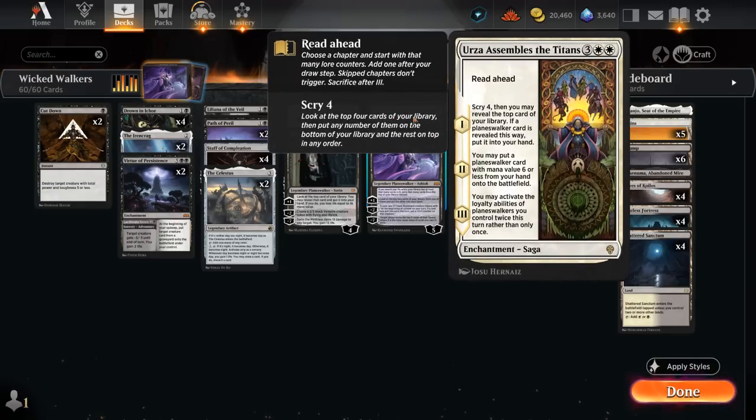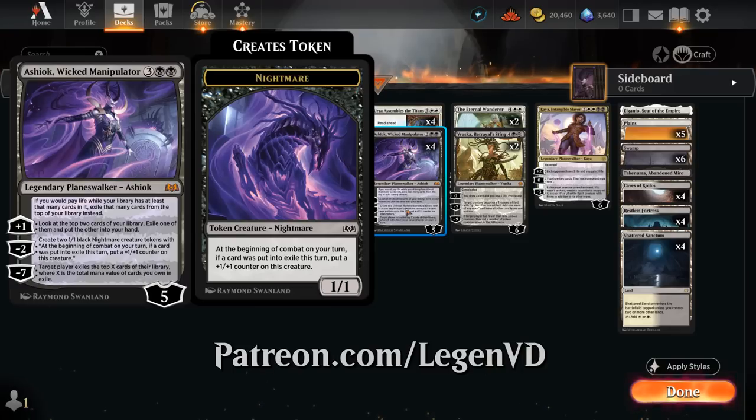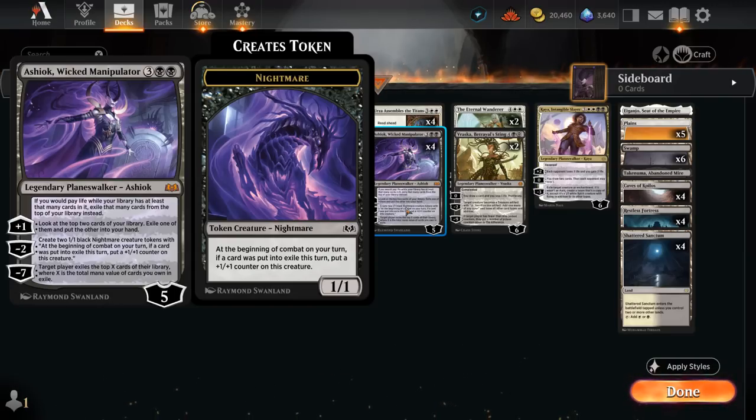Another reason why I wanted to revisit this archetype is because Ashiok won the poll on Patreon not too long ago. I built a red-black midrange deck but I feel like I didn't really do Ashiok enough justice, so that's what I'm going to try to address today by having even more synergy with Ashiok. Ashiok has an interesting passive ability: if we would pay life while we have enough cards in library, we will exile that many cards instead of paying the life.